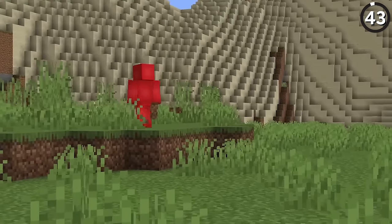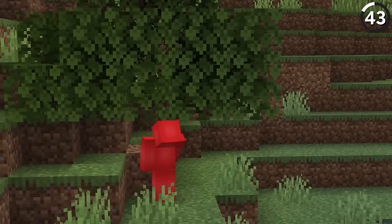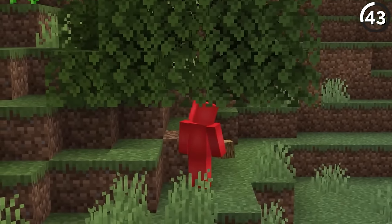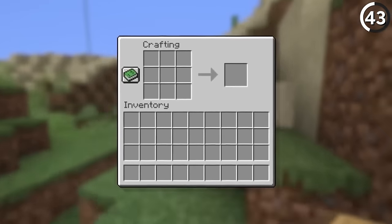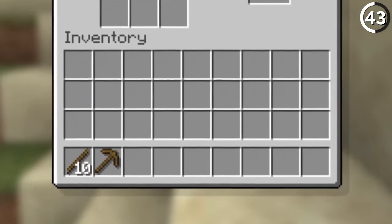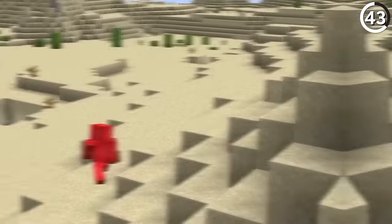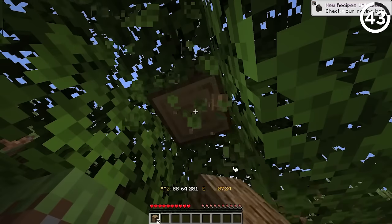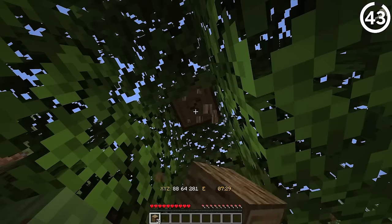When you first boot up your world, getting wood is probably first on your to-do list. But as you go about that task, you might not know you're blowing some killer time when you could just do the bare minimum. To get all the basic necessities — a couple of sticks and a wooden pickaxe for stone — all you need is about three to four logs at the start of the world. Everything past that is brownie points. You only have to take down the blocks within an immediate radius of you, and then you've got everything you need to get started.